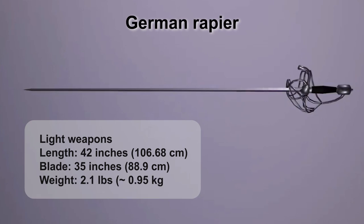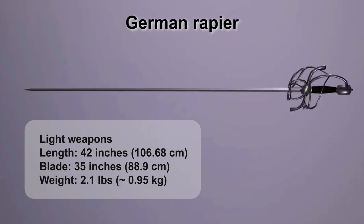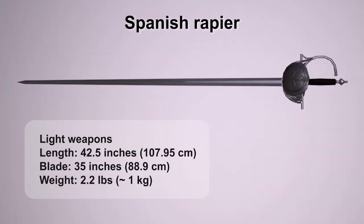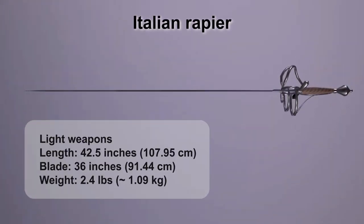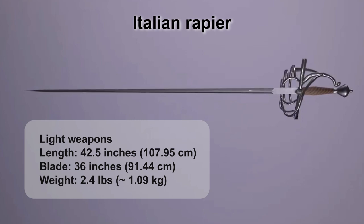German Rapier: a rapier with a swept hilt, most popular in the early 17th century. Spanish Rapier: those rapiers began to appear at the end of the 17th century and were widely used by Spanish and Portuguese seafarers. Italian Rapier: created by a famous rapier master, it looks great on the battlefield as well as outside of it.